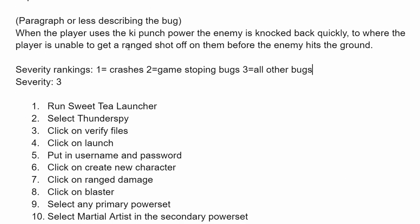After that, you want to write a two to three sentence paragraph explaining the bug. Here I wrote: 'When the player uses the Key Punch power, the enemy is knocked back so quickly that the player is unable to get off a ranged shot before the enemy hits the ground.' Notice I don't say the enemy's name or give specifics — I just say 'the enemy.' You can also use the word 'target.' The reason is that someone looking at this bug may not know enemy names, like Sentinels in No Man's Sky or the Skulls in City of Heroes. Keep it very generic, and if you do include a specific name, put 'enemy' or 'target' in parentheses after it.